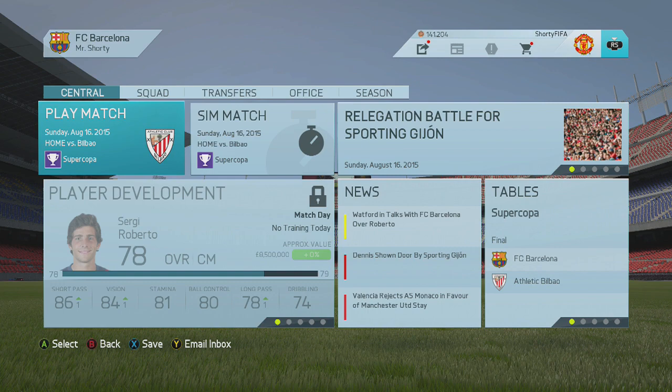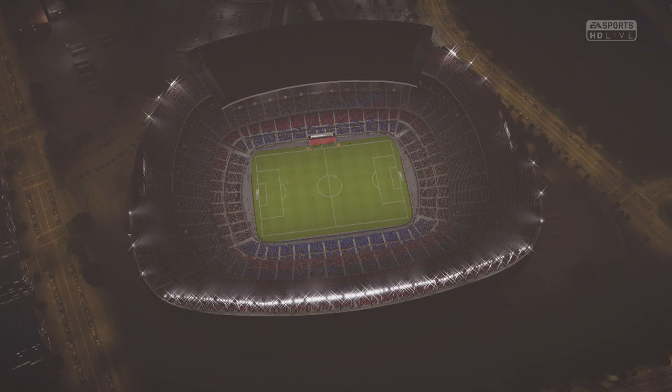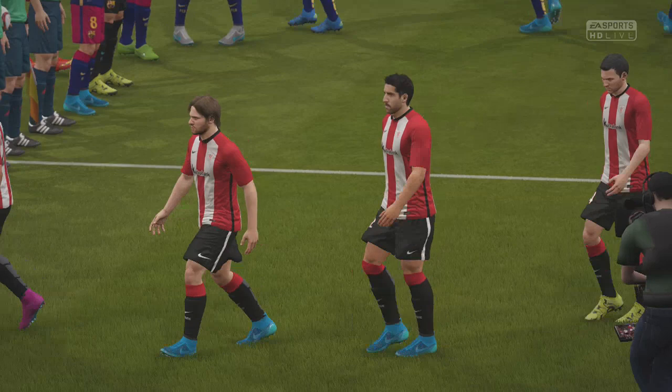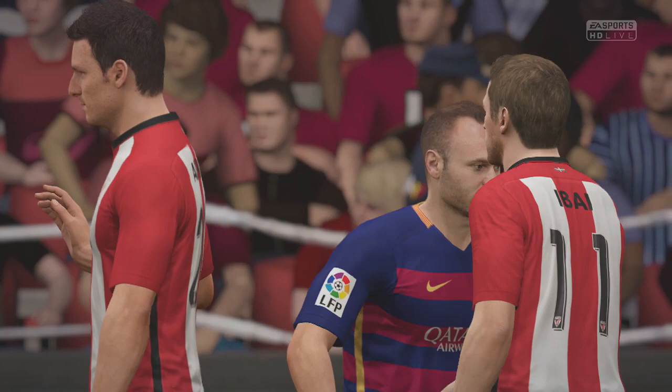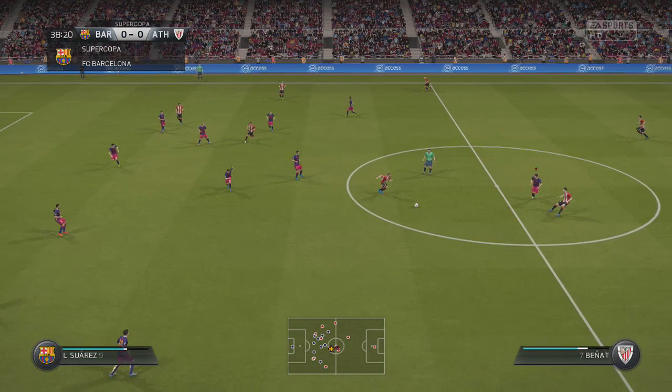We're actually going to be trying to sign a few more players. Just before we head into the game against Athletic Bilbao in the Spanish Super Cup, I'm inquiring about a young central attacking midfielder — I just feel like I need another young midfielder who can play games here and there when the main starting XI is on low fitness. Raul Garcia, an Atletico Madrid man, has actually signed for Athletic Bilbao and will be playing this game against us. Here's my Barcelona side in the 4-3-3 formation with Neymar, Suarez, and Messi on top.